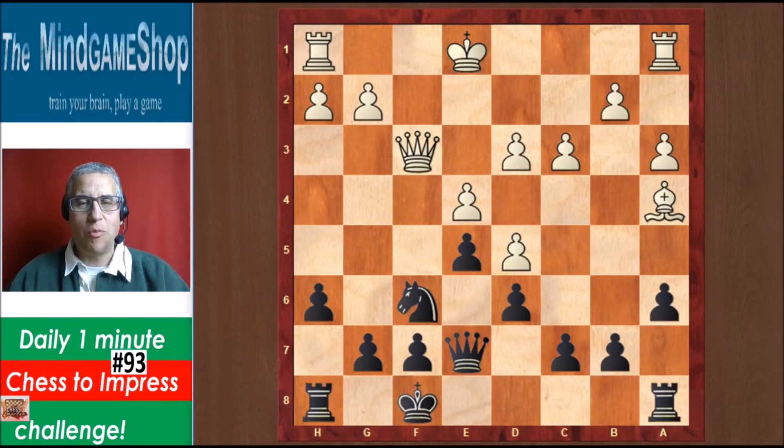Hello chess fans, this is Rick from Chess2Impress with number 93 in a daily one minute challenge. Black to play and win material in this position. Let's have a look.